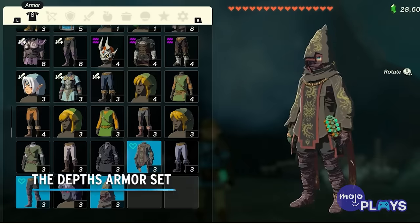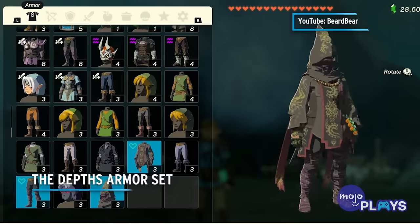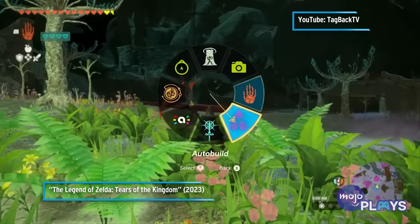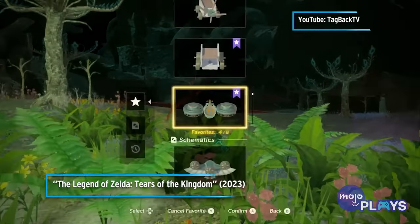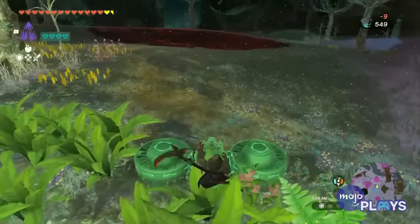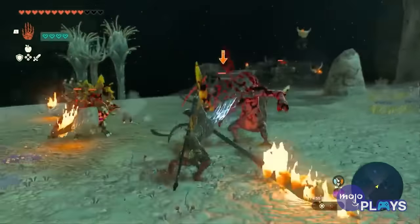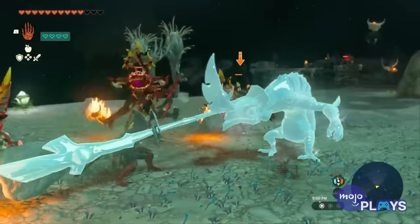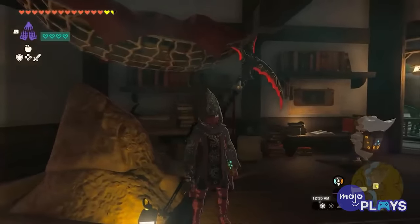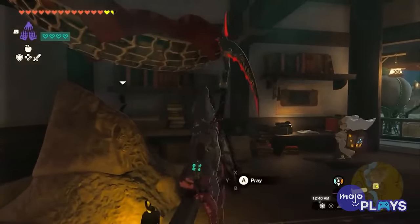The Depths Armor Set. The Depths can be a pretty intimidating place. You'll need your own light source, and most enemies inflict gloom, a nasty status effect that also comes in the form of pools covering the ground. Anything that can make you resistant to this stuff is much appreciated. Enter the Depths Armor Set. Each piece will give Link gloom resistance, easing the trial of exploring this dangerous place as well as dealing with its enemies.